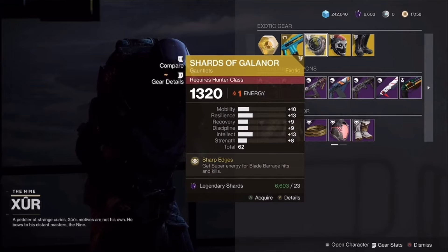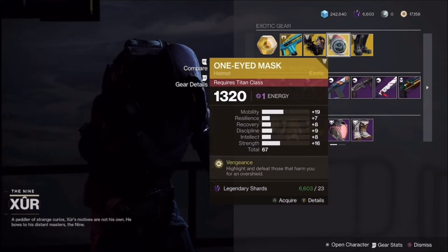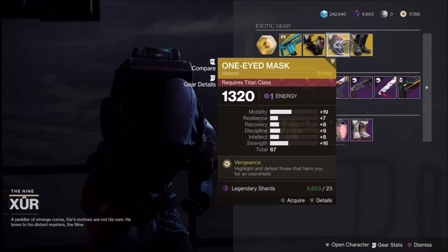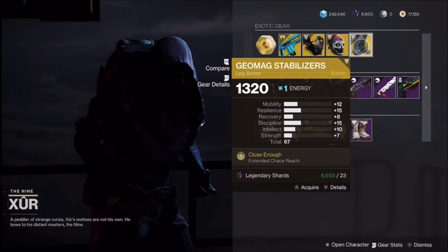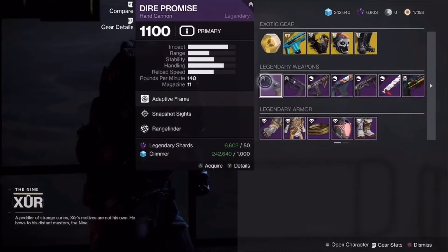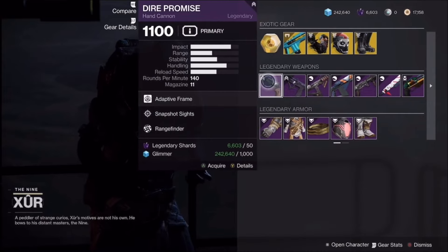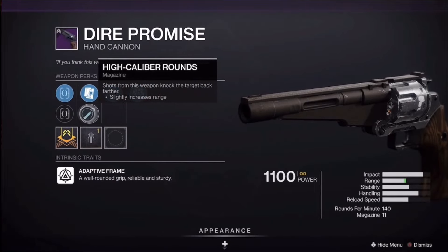Gemag used to be meta for basically everything but it got nerfed, to say the least. Dire Promise with Rain Finder — I'd say grab it, it's not bad. Unfortunately it's a stability masterwork.